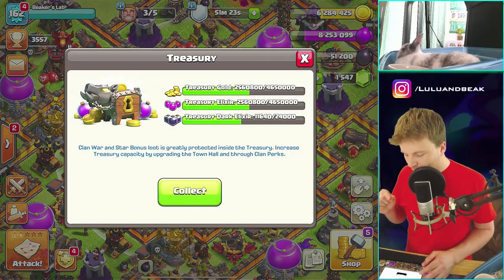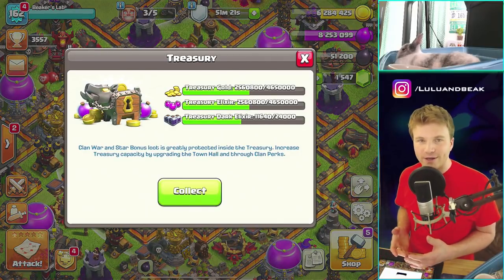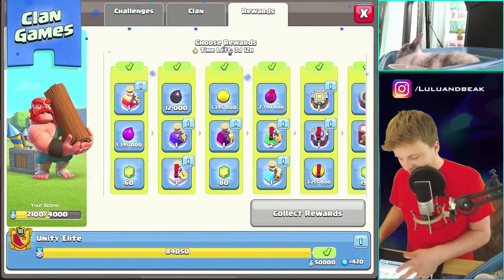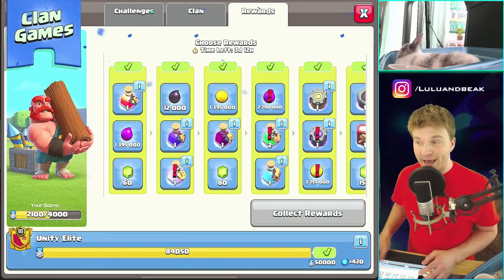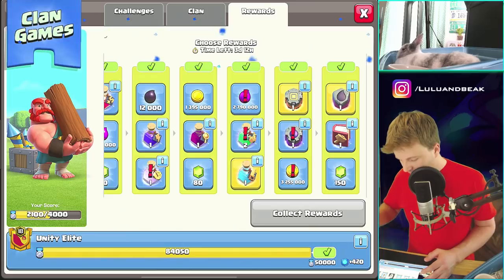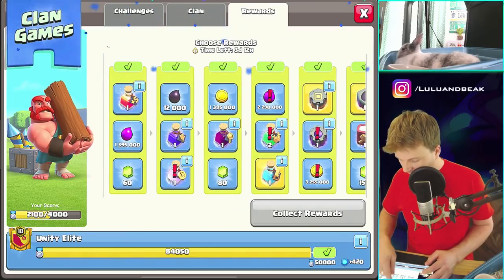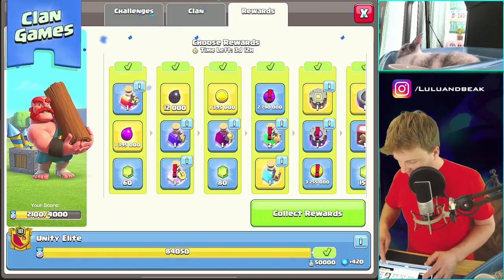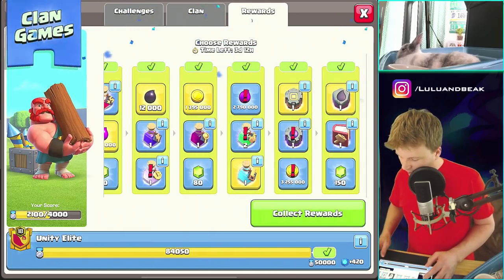Now let's try this — if I collect from here I get another 10,000 dark. What if I also get all the dark from here? I still don't think it's going to be enough to do anything in the lab, but let's try. We'll get that for the builder base too, and this other stuff — whatever. Let's collect it all.